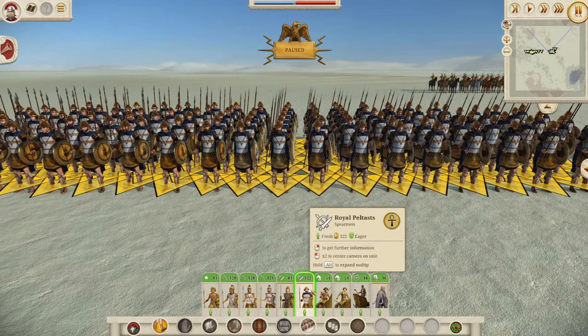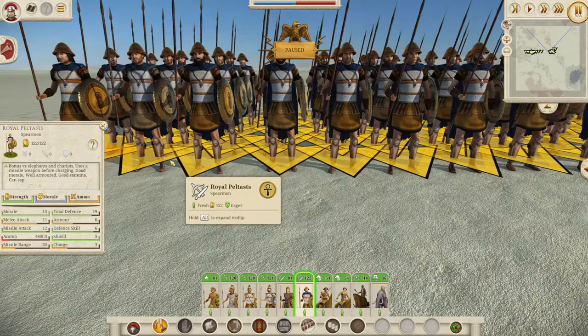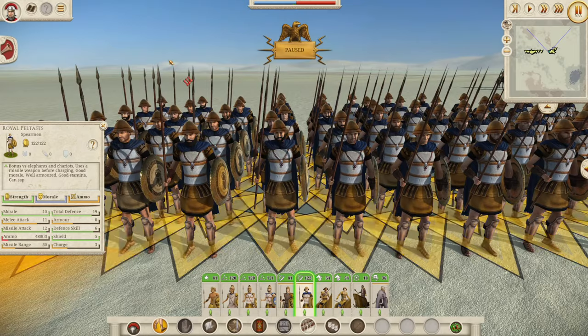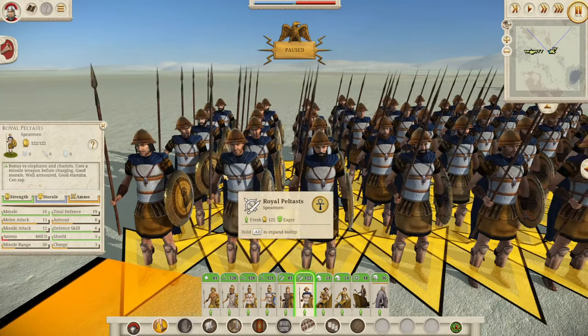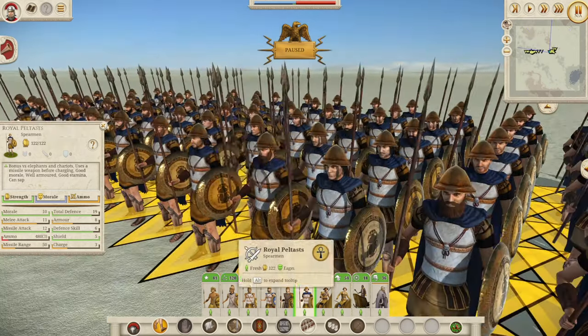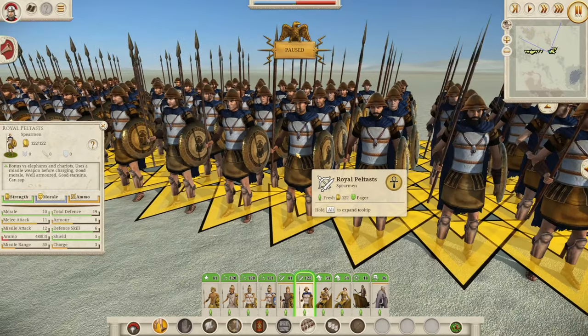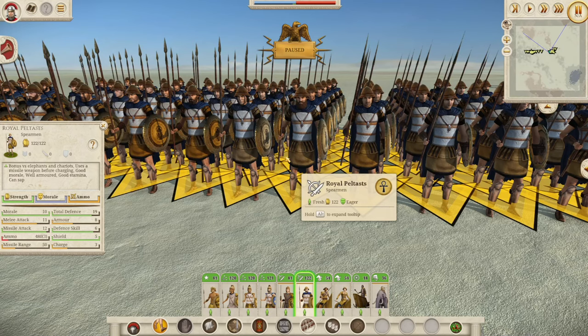Let's move on to the final infantry unit, the Royal Peltas. This unit is not really comparable to many other units in the game — I've searched through the rosters and there's not really that many comparable units unless you're using Danimok's expanded roster mod alongside this. Ten morale, eleven melee attack — really nice. Although it is eleven melee attack with a spear, which is nowhere near as good as eleven melee attack with a sword of course. They look really cool, unmistakably Greek and Ptolemaic units. Nineteen total defense.